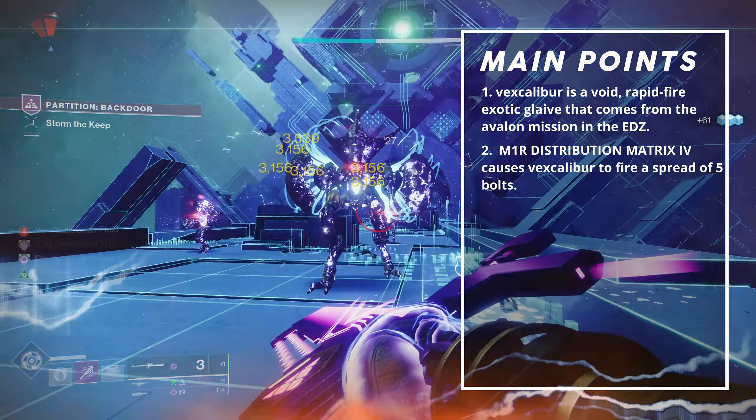Next up, Bungie is reducing the delay after firing before you can melee from 0.75 seconds to 0.2 seconds. This is a good quality of life change and fixes the clunkiness of the weapon type a lot. Tons of people complained about the sluggish handling of glaives at launch, and this is a step in the right direction. The final buff, and arguably the best, is that shield energy will now recharge passively when the glaive is held at a rate of 1% per second.